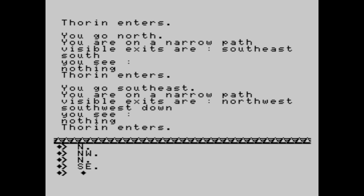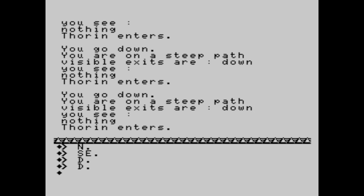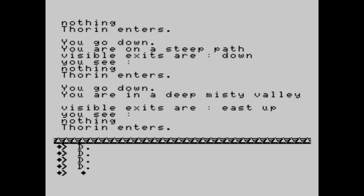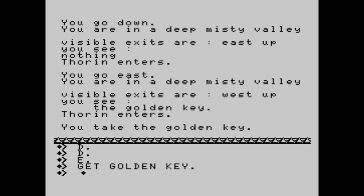Going down repeatedly through steep paths — visible exits are down each time. You go down, you go down, you go down. Now we're where we have to go. You go down into a deep misty valley, visible exits are east and up. You go east into the deep misty valley — visible exits are west and up. You see the golden key. Of course, get the golden key. And we're going up again.